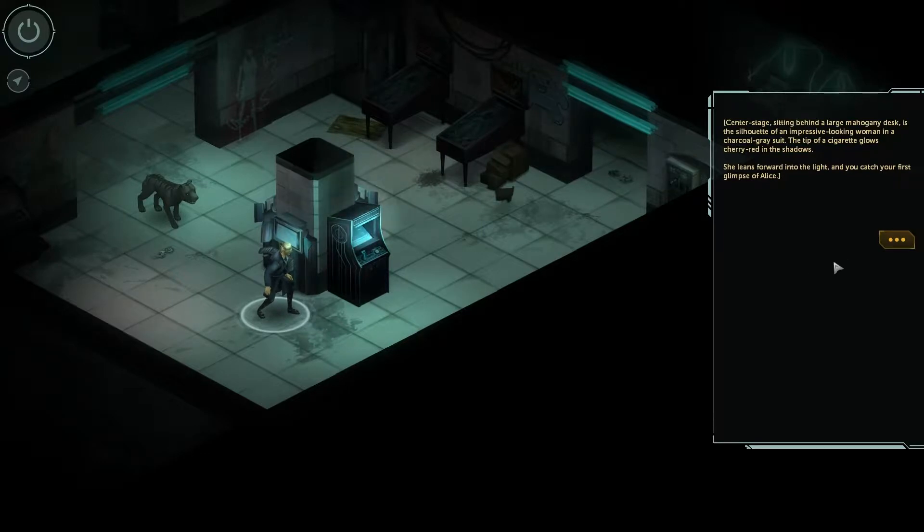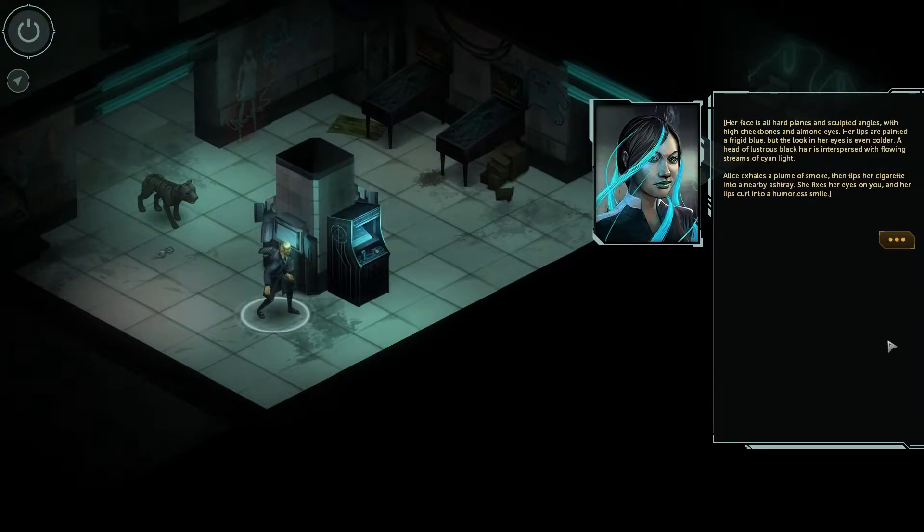Centre stage, sitting behind a large mahogany desk, is the silhouette of an impressive looking woman in a charcoal grey suit, and a cigarette glows cherry red in the shadows. She leans forward into the light and you catch your first glimpse of Alice. That was totally not what I was expecting! Her face is all hard planes and sculpted angles, with high cheekbones and almond eyes. Her lips are painted a frigid blue. But the look in her eyes is even colder. A head of lustrous black hair is interspersed with flowing streams of cyan light — that's quite cool. Alice exhales a plume of smoke, then tips her cigarette into a nearby ashtray. She fixes her eyes on you, and her lips curl into a humourless smile.